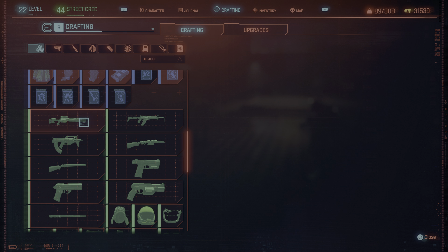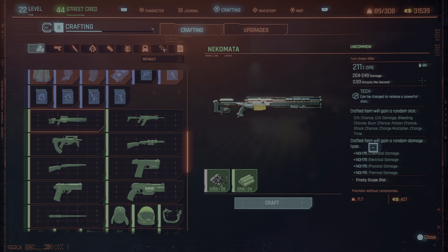Go to the crafting menu and find uncommon items. The best one for this is the sniper rifle. One of these costs 20 uncommon components and 28 normal common components to make, and sells for $427. It is level dependent so the higher level you are the more money you make, but you can do this from basically the lowest level. That's roughly four times the profit on your $100 investment.